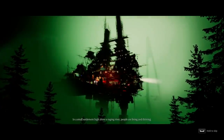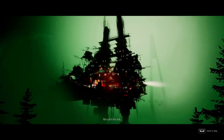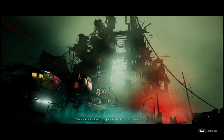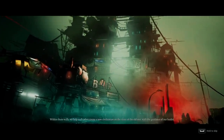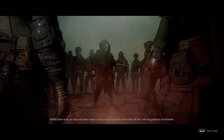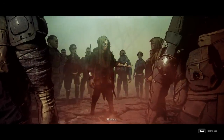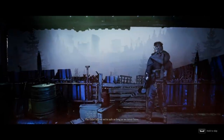Mutant Year Zero is a kind of weird game to be honest. It was developed by Swedish developer The Bearded Ladies and is based on a tabletop role-playing game. The story will run you probably about 10 to 15 hours, so it's not super long. The game itself is a weird blend of stealth puzzle game meets tactical RPG — hard to sum up with typical genre buzzwords. It is definitely an isometric, combat-focused game with stealth and RPG elements.